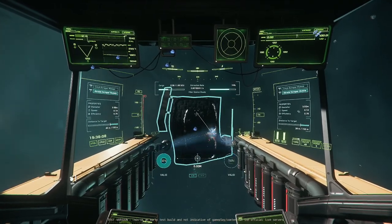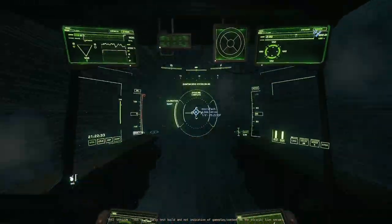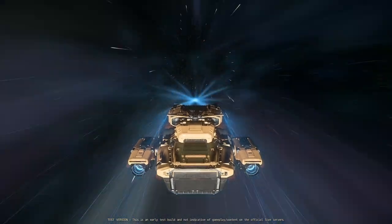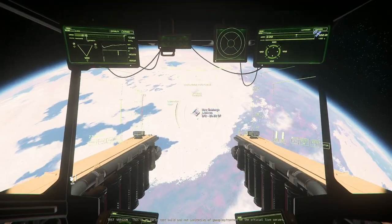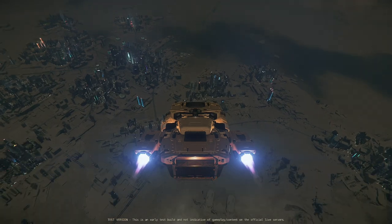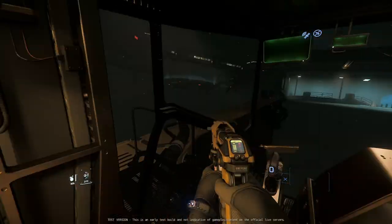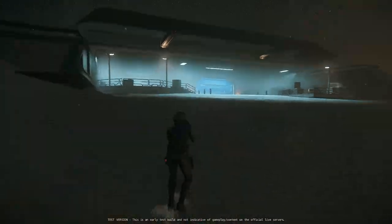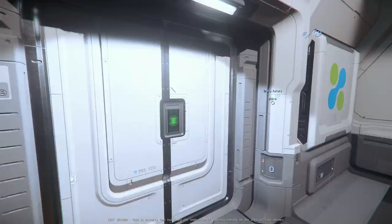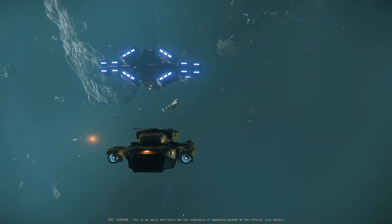Also worth noting: not all space locations have 890 Jumps, Hercules, Titans, or Aries — you get like two ship types per location. One Lagrange point might only have 890s and Titans, another might have Hercules and Ions. This is another reason salvage chunks are better than ships — chunks are everywhere. Basically: go for large salvage chunks, don't touch small ships. Big ships you can mine but you're still probably better going for the large chunks.